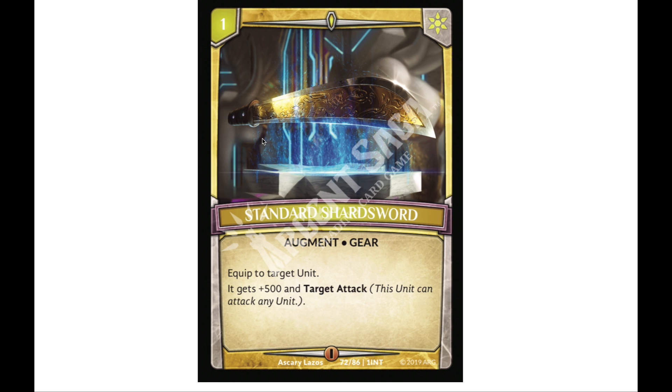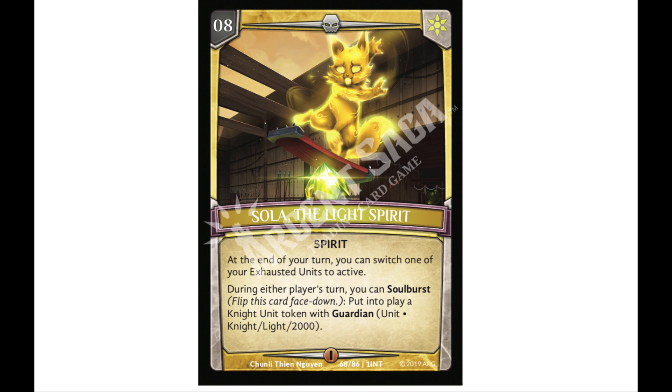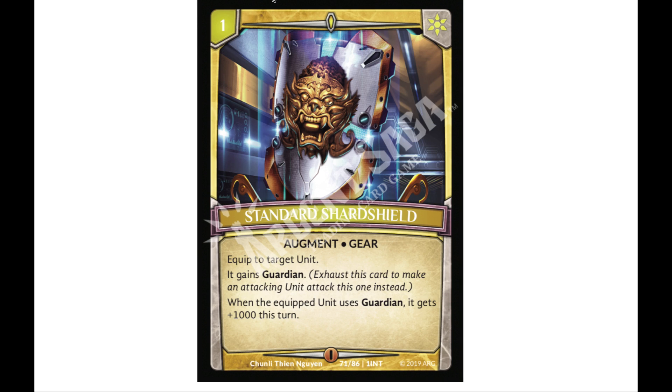Board control is very important because you only have five slots to put units in. Then we have Standard Shard Shield — personally, out of the demos I've done, this gear has been my favorite. It equips to a unit for one and gives that unit guardian, and as soon as that unit uses guardian it immediately gets 1,000 power. Combined with Sola, you can swing with something, equip it with a Shard Shield, recover it, and use it as a guardian during your opponent's turn — that seems really strong.